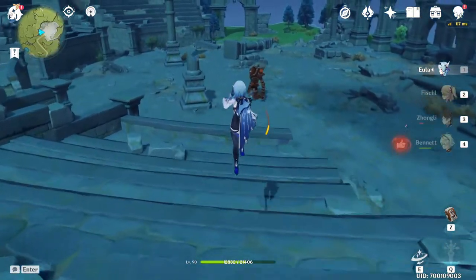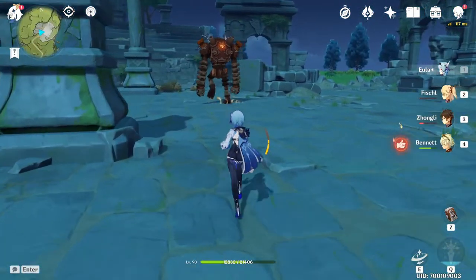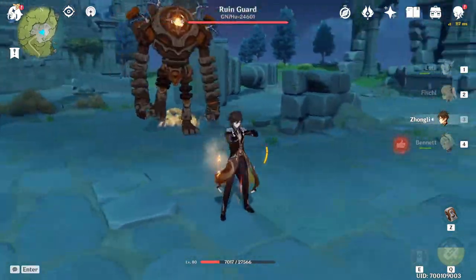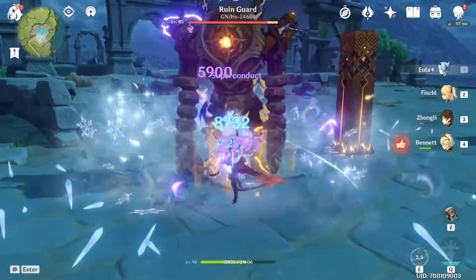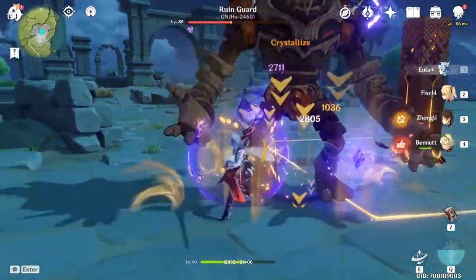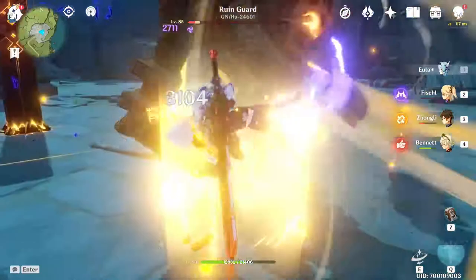There's the Ruin Guard — the field tiller. I'm going to use superconduct here, because that's how you play Eula. Shred, boom, superconduct — and just look at the damage. Let her crit, and it just goes off.